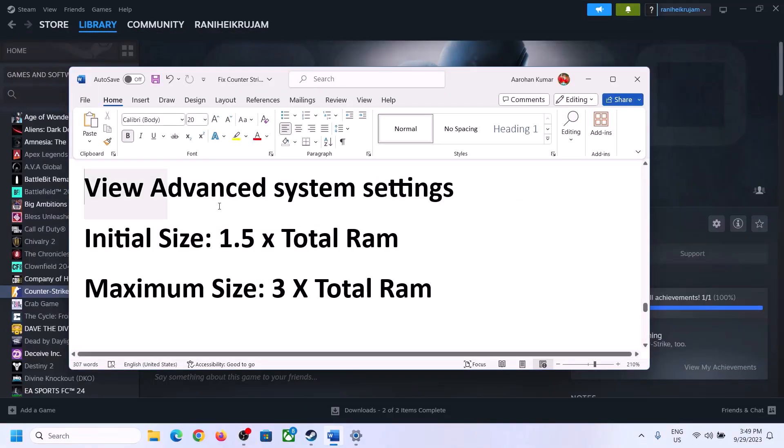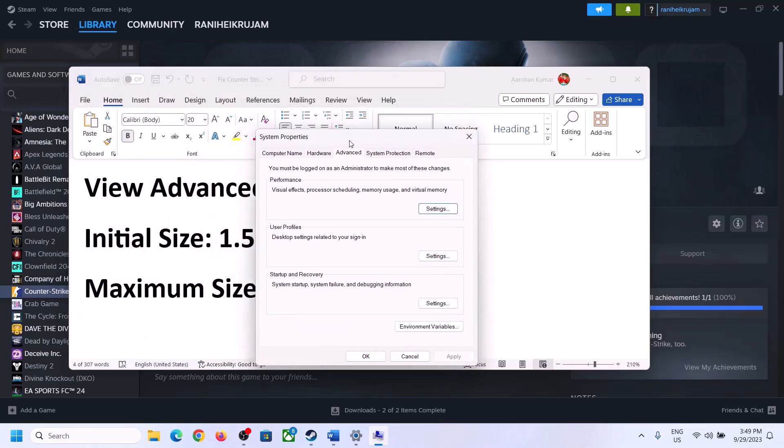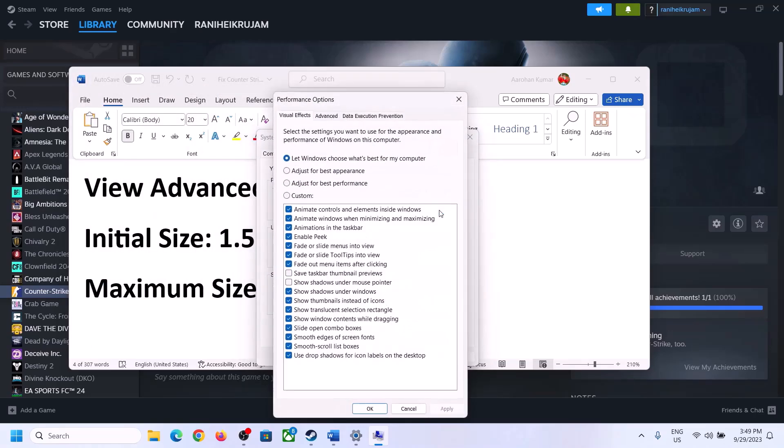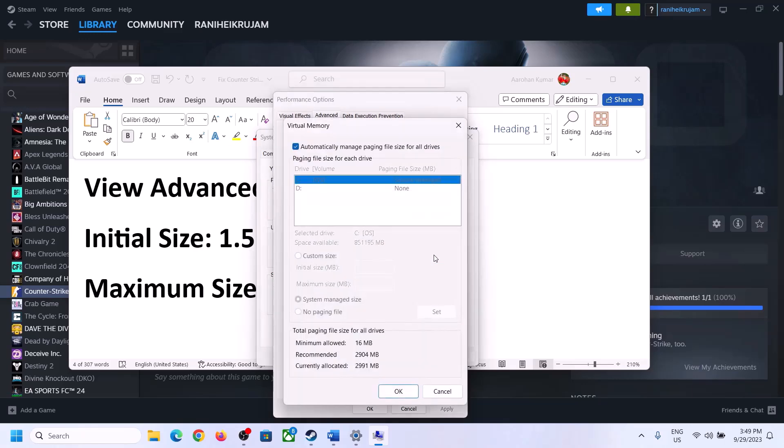The next step is to increase virtual memory. Type 'View Advanced System Settings' in the Windows search box and click on it. Click the first Settings button, go to the Advanced tab, click Change, then uncheck 'Automatically manage paging file size for all drives.' Select the drive where the game is installed.